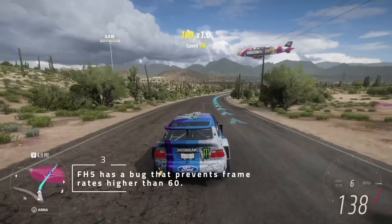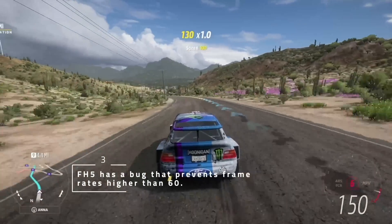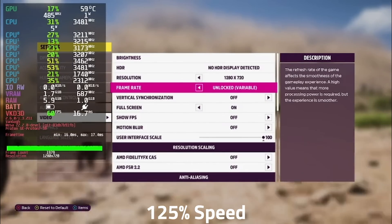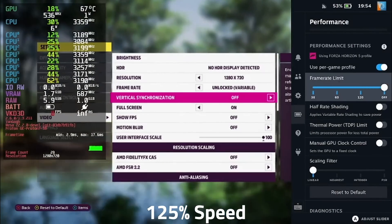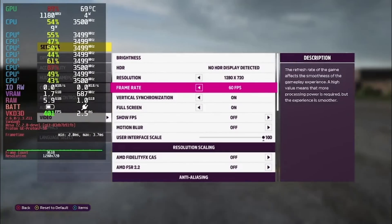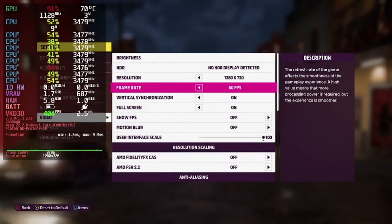Third, Forza Horizon 5 on Steam Deck has a bug that prevents us from getting more performance, aside from the constant crashes. For some reason, the FPS in the game will not break 60, even using an uncapped frame rate. Fortunately, I found a fix for that completely by accident. In order to get above 60 FPS, you need to do the following: boot the game, go to the video options, set the frame rate to unlimited and disable VSync, apply the settings with the start button, open the three-dot overlay, set frame rate limit to 60, wait a second, set frame rate limit to off, close the overlay, set the frame rate to 60 FPS and enable VSync, and apply the settings with the start button. It seems to persist through game restarts, but not deck reboots, so if you want more than 60 FPS consistently, you might need to do this on occasion. You will now be getting several hundred frames per second in menus and can break 60 in game.